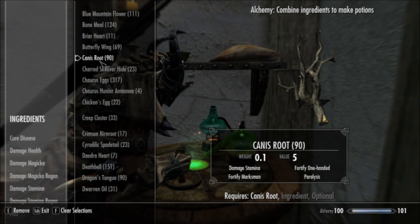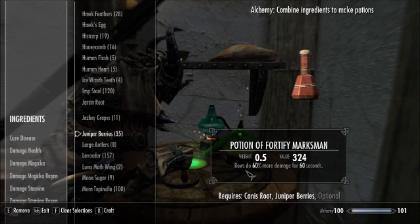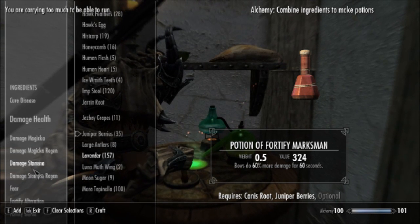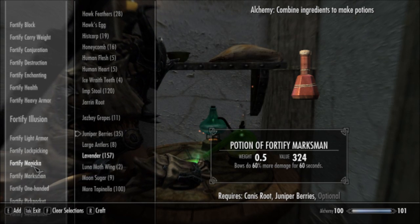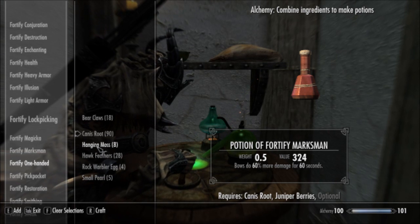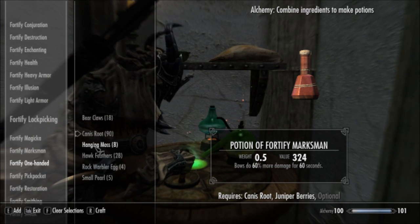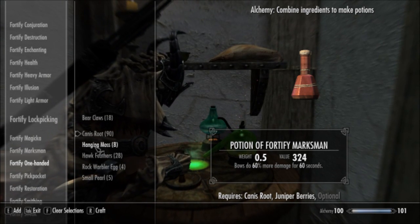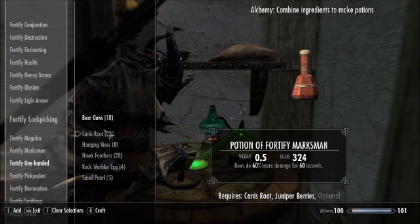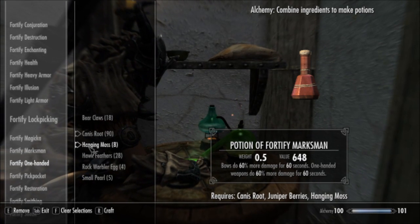Canis Root is growable — you can grow it in your garden. Juniper Berries are also growable, and that is the Fortify Marksman portion of the potion. The other ingredient you would want is Hanging Moss. Hanging Moss is not actually technically growable, but it is one of the most common ingredients out there. According to the wiki, there are like 1,500 wild samples. It's also fairly easy to just purchase it. There are a few other ingredients that also have Fortify One Hand, but Hanging Moss is the best way to do it.